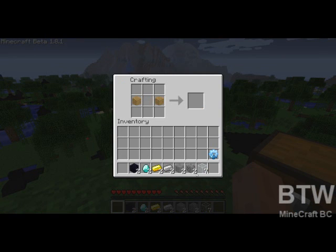The first pipe we start with is the lowest of them — the wooden pipe. Two planks with a glass in the middle gives you eight wooden transport pipes. The wooden transport pipes, when you give power to them, will take one item at a time out of a box and move it to another area, or one full stack, depending on how much power you actually give the wooden transport pipe.